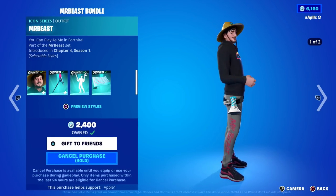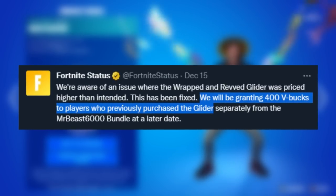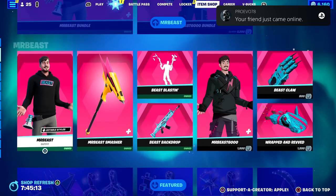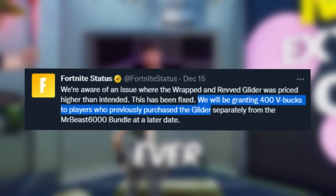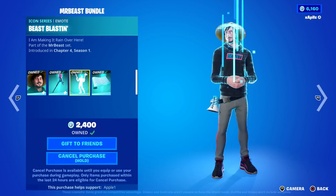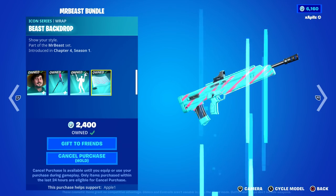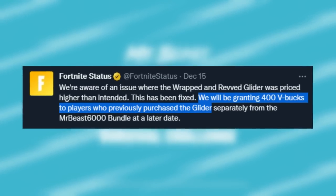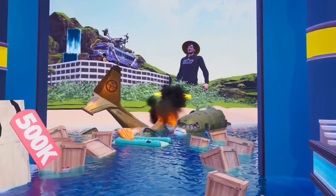With the launch of the Mr. Beast skin set, the Rift and Rev glider was actually priced incorrectly in the item shop, which meant players were spending more V-Bucks than they were supposed to. Fortnite have granted everyone who picked up the glider prior to the price change 400 V-Bucks — for those who bought the glider when it was 1,200 V-Bucks instead of 800 V-Bucks. So if you guys did purchase the glider on day one, you guys should be getting yourself 400 V-Bucks put into your account very soon, if not already. Make sure you're looking out for this V-Buck refund because you definitely don't want to miss out.